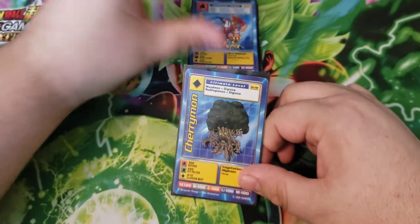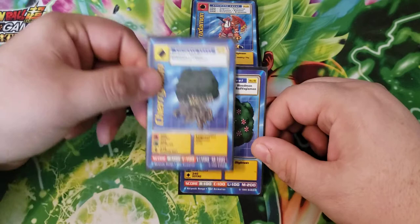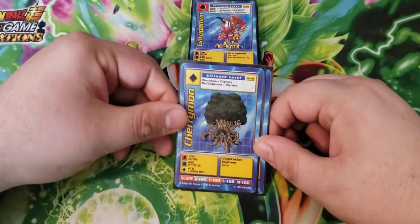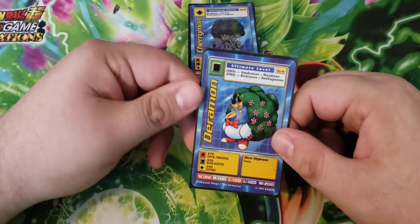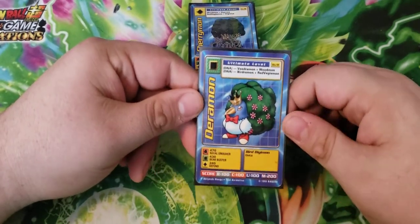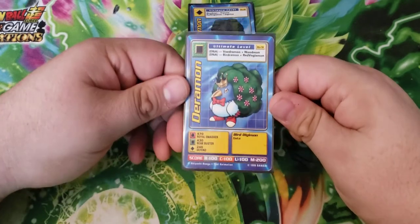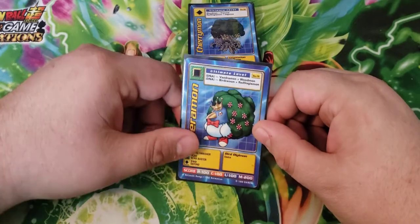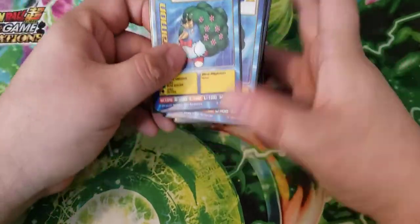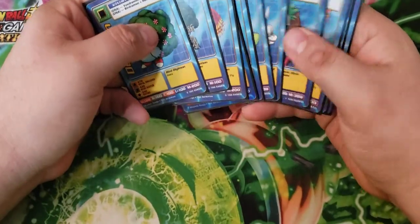We run Cherrymon as well - Woodmon and Red Veedramon, two of your five champions, go into this level. Then Digitamamon - Veedramon, Woodmon, Woodmon, and Red Veedramon - we run all four of those cards so this card is also very easy to get on the board. At 470/430 this guy's a really good beater as well. A nice thing going on with this deck is that we have two ultimates that need Digivices - one red, one yellow - so keeping the Digivice count narrow is nice.